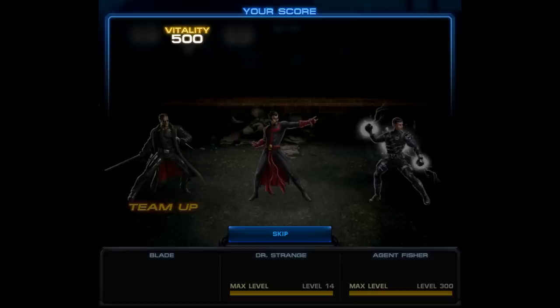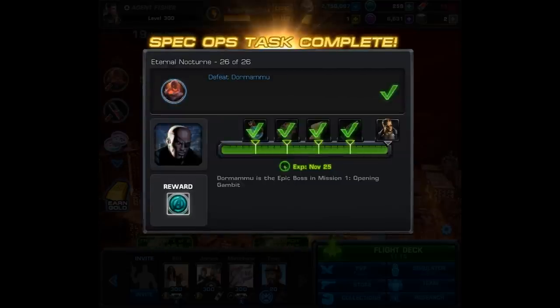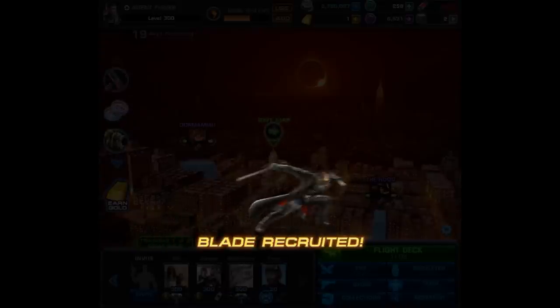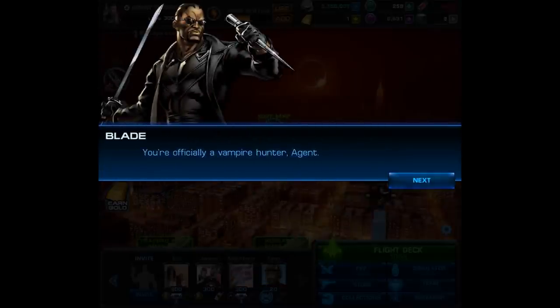After the score screen, task number 26 pops up completed. For that we're going to get 1 CP and most importantly Blade. That means we only have one more character to get and it may take a while. Unfortunately I still can't collect daily gifts and I need quite a few more oozes, but as soon as I can I will make a video. As for the simulator, I'm only on task number 3. But hey, until then make sure you keep a steak under your pillow — you never know when you might need a midnight snack.